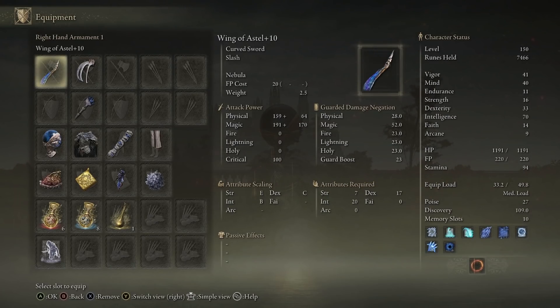Our stats for the build are highlighted on the right side: vigor at 41, mind at 40, dexterity at 33, intelligence at 70. We've maxed out that aspect. We're pretty much a glass cannon in this case, but we're going to do a whole lot of damage with this — that is the Wing of Aesthal.